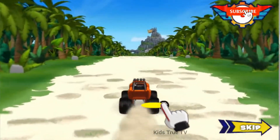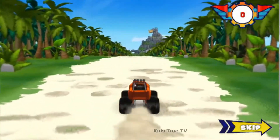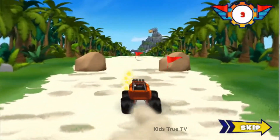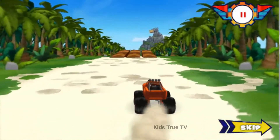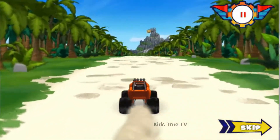Hold your finger down on Blaze and move left. Swipe up. Collect as many flags as you can along the way and avoid obstacles. Take the ramp to jump! When you jump off the ramp, swipe up to do an awesome trick! It's time to race!